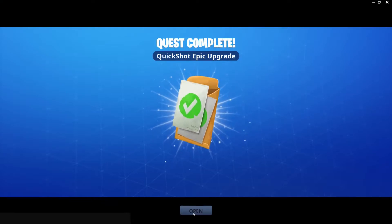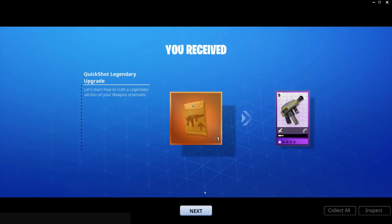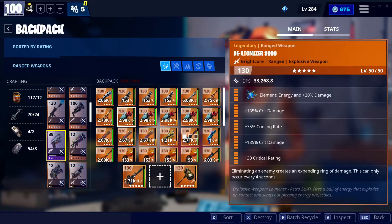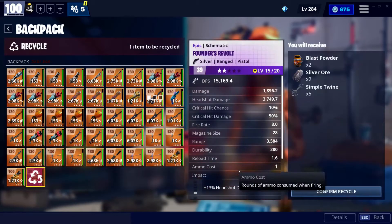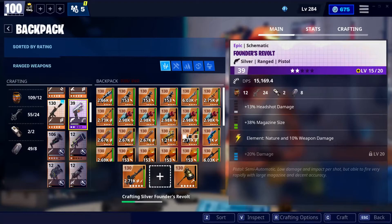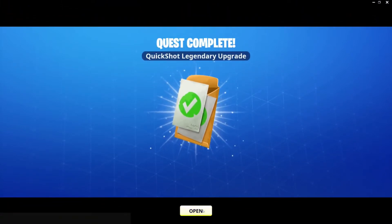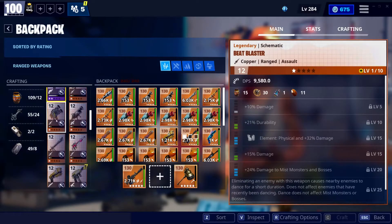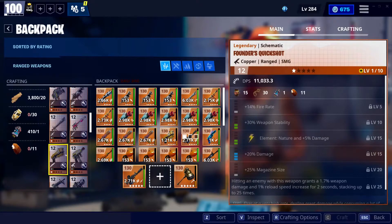There you go — I've now unlocked the epic version of the Founders Quickshot. Now what you have to do is craft an epic or higher pistol — so epic or legendary. Since I don't have space, I'm just gonna recycle this and it'll give my stuff back. Then if I craft another Founders of Evil, I'm gonna get the legendary version of the Founders Quickshot. And here it is — the legendary Founders Quickshot.